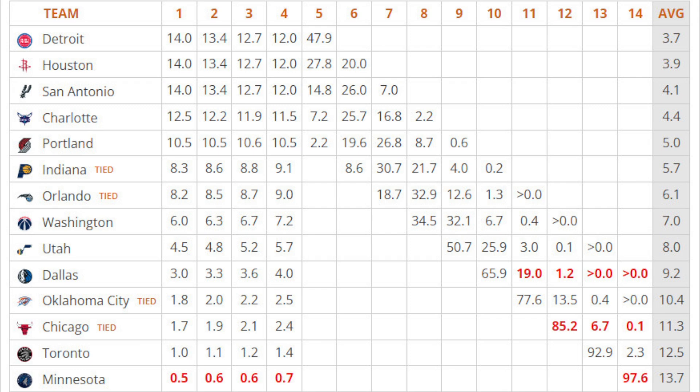Similarly, the team with the second best odds can pick no later than sixth overall, and the third seed can do no worse than seventh, and so on. All the teams get their unique number of combinations, they draw four combos, and then the rest fall into place according to reverse standings. Only the top four picks are decided via the lottery.